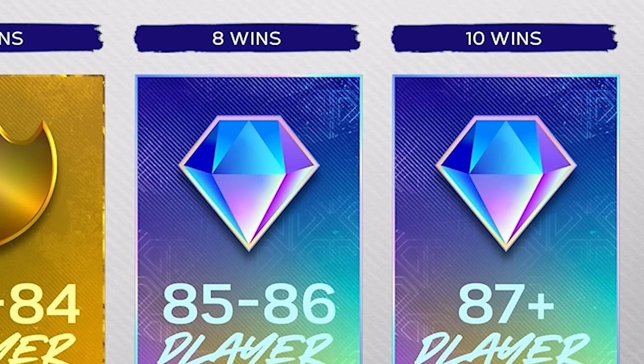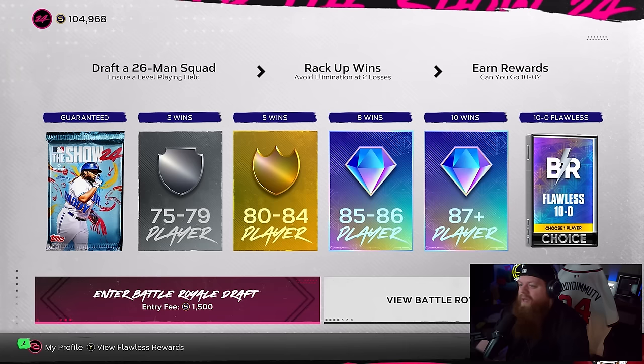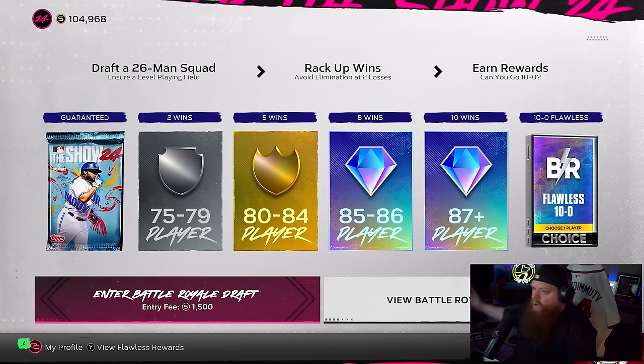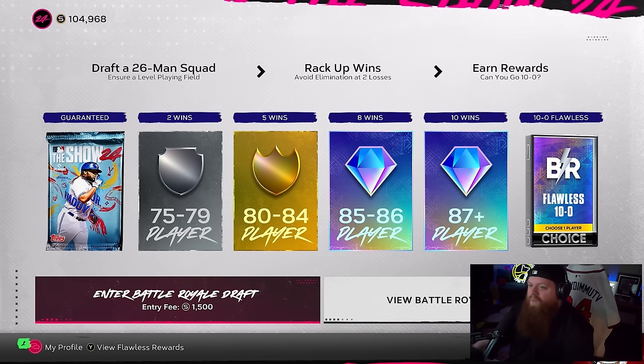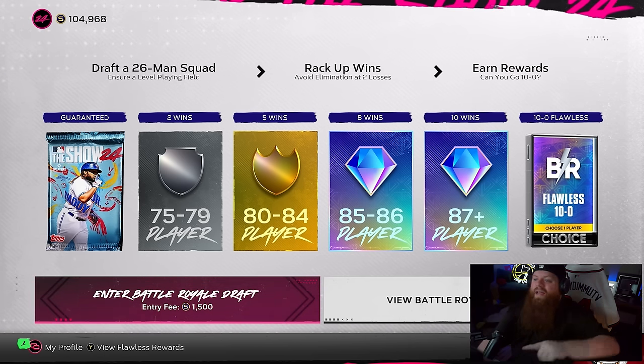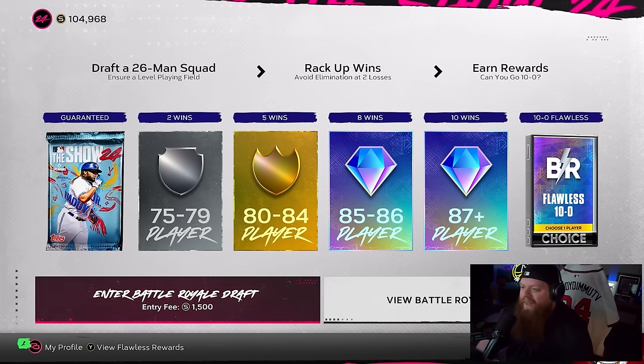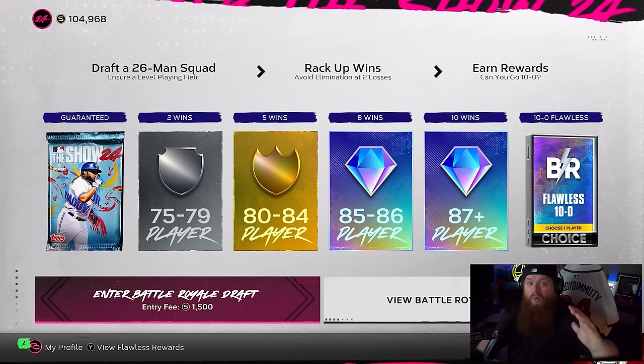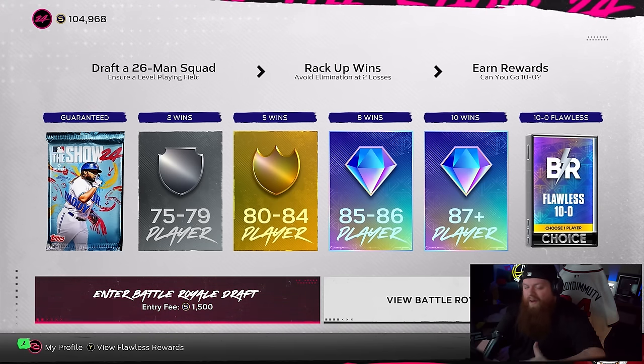If you win 10 games you've won the max amount. If you go 10 and 1 you're going to get a diamond. If you're able to win 10 games without losing — going flawless — not only do you get the diamond at 10 wins, the diamond at 8, the gold at 5, and the silver at 2, plus the guaranteed show pack, you get the flawless pack. You could even sell it and get hella stubs. This used to be 12 and 0 but they've reduced it to 10 and 0.